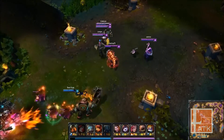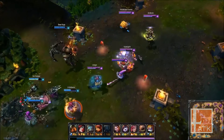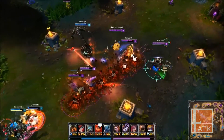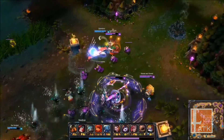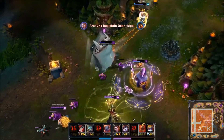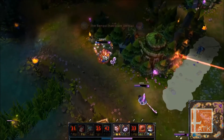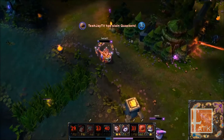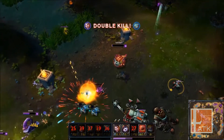In the next play, Nautilus attempts to land a hook but fails. Vi takes the opportunity and leaps onto Annie while the rest of the team bursts her down. Rumble's ult and a Nautilus ult split up the allied team, so Kog'Maw flashes to position away from Fizz. As the fed Fizz tries to burst down Kog'Maw, a Barrier and picks help keep him alive and allow an artillery shell to take out the fishy enemy. The team then pushes down mid lane as the low-HP Kog'Maw assists from afar.